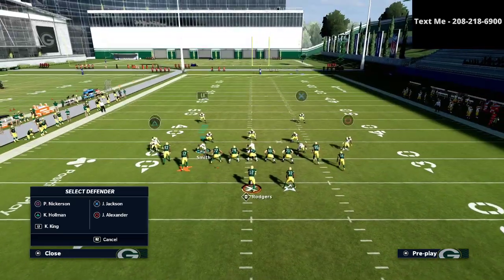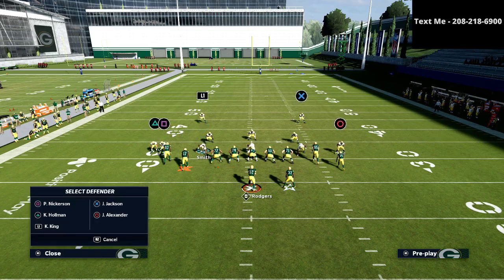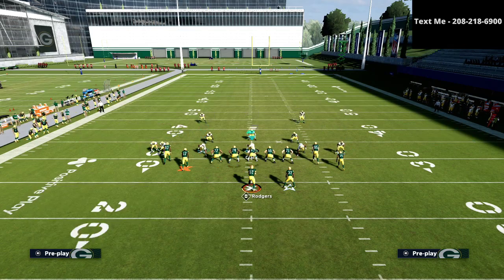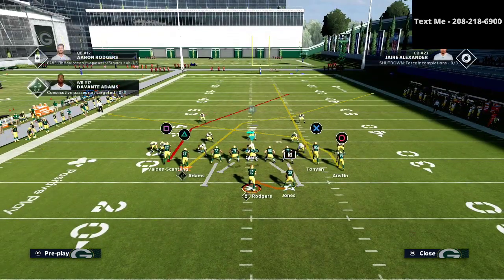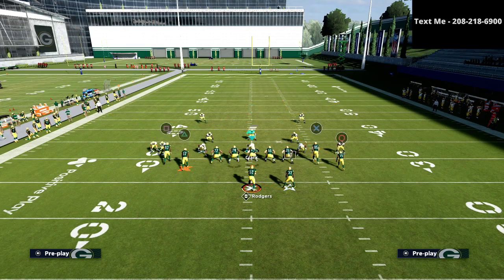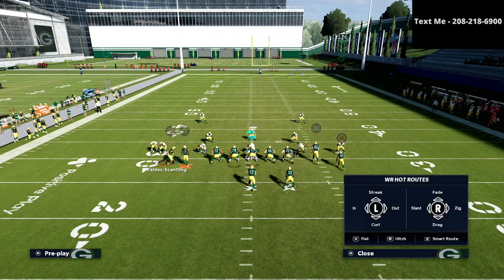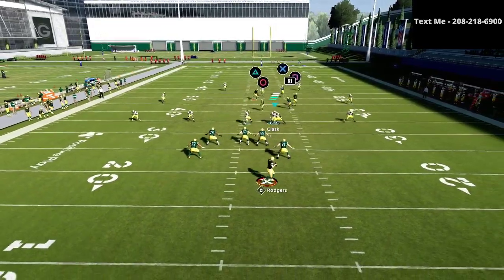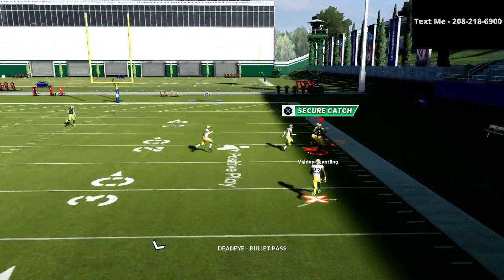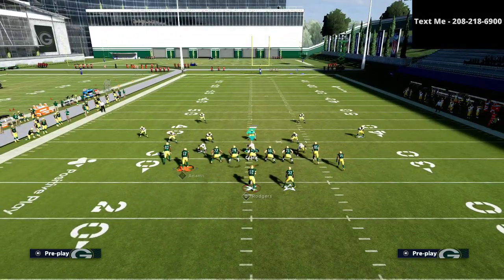Cover two is becoming a lot more popular in this game, so I want to share a route combination you can use against it. If they're running cover two, the route combinations are absolutely unreal. If you motion the square receiver over on his skinny post, that skinny post does a really good job at beating cover two. Just be aware that if two routes are running to the same spot, you only want one of them on that route.